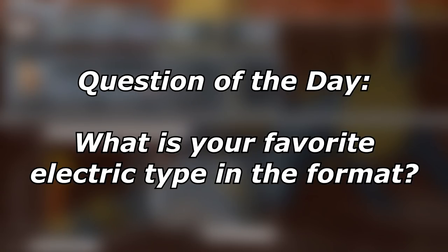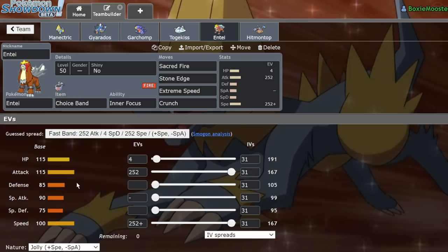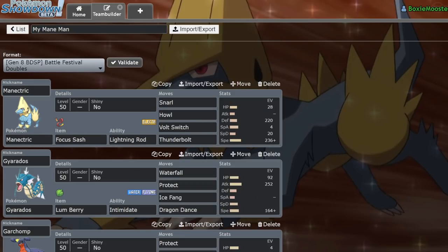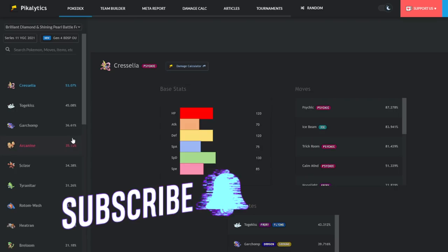What's up everybody, welcome back to the channel. Welcome to another Pokemon Brilliant Diamond and Shining Pearl VGC Battle Festival Doubles. We're on the Battle Festival Doubles ladder, and we're doing a Showdown Live with a Manectric team that I built. Some of the two highest used Pokemon in the format that are electric type are actually Raikou and Raichu.